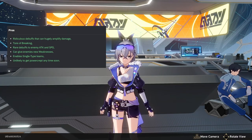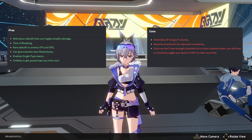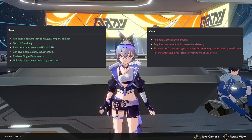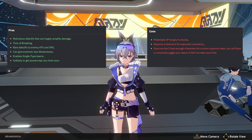She can give enemies new weaknesses and enable single-type teams, which is pretty broken. Some cons are that she can be skill-point hungry if you're unlucky, and the amount of investment you have to put into her so she can consistently apply those debuffs. Also, we don't have enough characters yet for a full mono quantum team, so we'll have to wait on that.